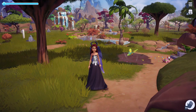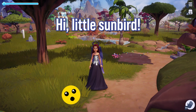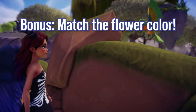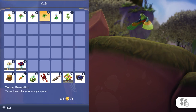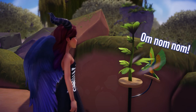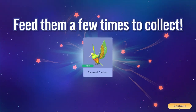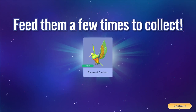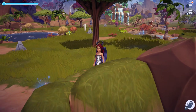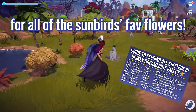Next, let's feed the sunbirds. You can find them in the Sunlit Plateau and there's usually two around at a time. To feed them, approach them as long as you can keep up with their fast wings and give them a flower — bonus if it matches the color of their feathers. This is the emerald sunbird; it loves the green passion lily, which you can find in Frosted Heights. The sunbirds do a little happy dance once they've enjoyed their flower and give you a gift. Feed them a handful of times to add them to your collection.